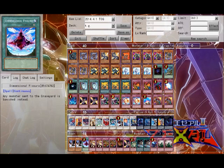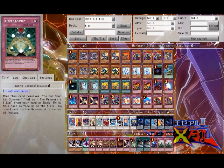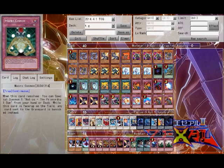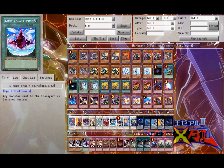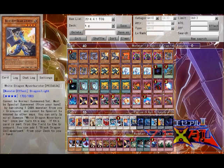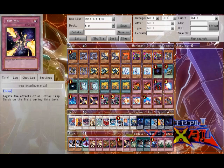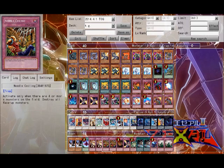I put in D-Fissure, Macro, and Soul Drain because, as much as this hurts this deck, it'll hurt things like Mermail a lot more, so it just makes more sense. Anyway, that's my TG deck profile. If you saw it in these 3, the Triple Screw Yourself Over combo — you're going to get rid of the Chaos Dragon part and probably knock out the Veilers. That's why I keep the Needle Ceilings in — they're just good generic traps. So anyway, there's my deck profile.